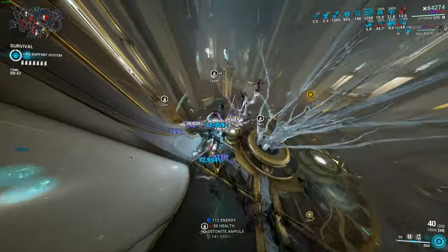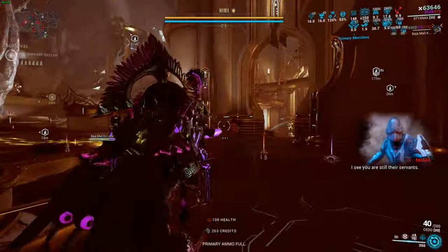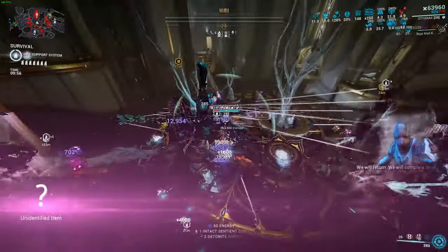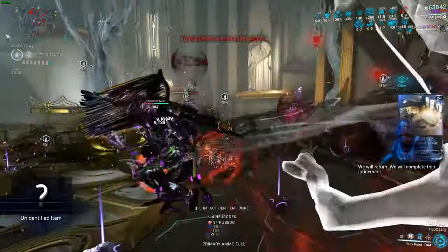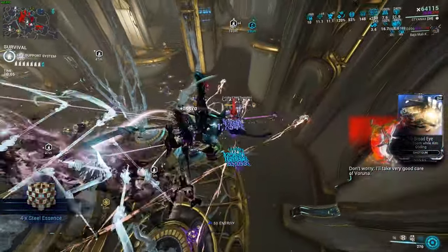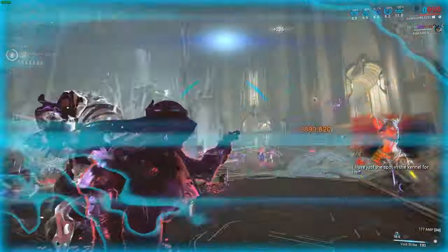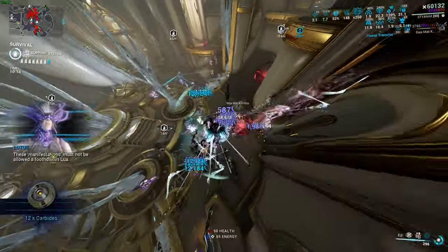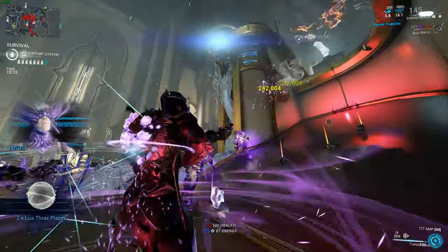Short and sweet — you basically activate Rally Point to gain energy, kill a couple of enemies with the Cronin or the Cedo, then use your fourth ability. Activate Roar when Growing Power activates and as Molt Augmented builds up, then after a certain point you're basically just using Final Stand to kill everything. You don't necessarily need the Cedo or the Focus School, but you can utilize them if you want.